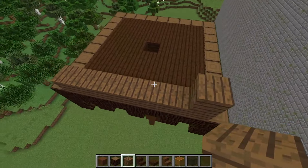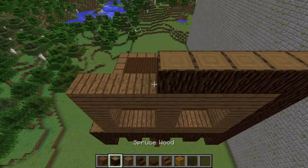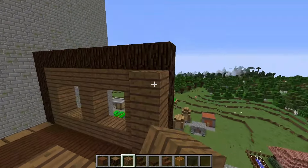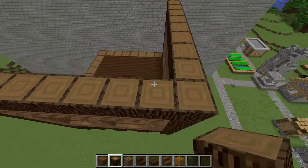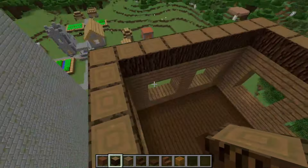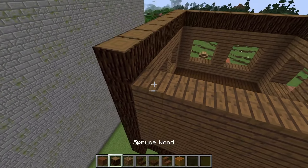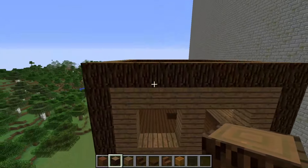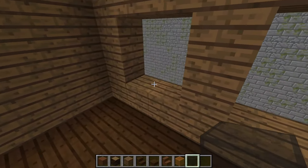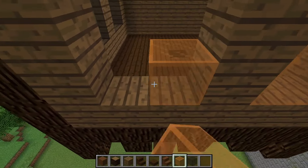I'm starting to build the front wall of my house head. Building the side walls, as well as the back. Now I insert blocks of black glass into the voids on the sides, and blocks of orange glass in front.